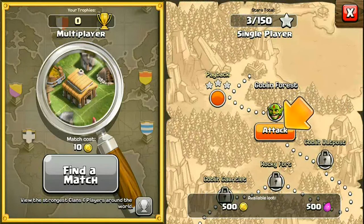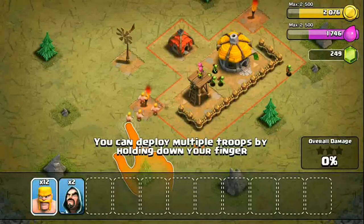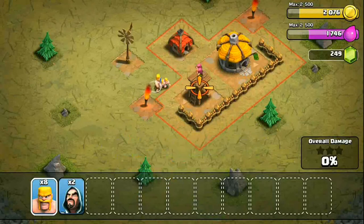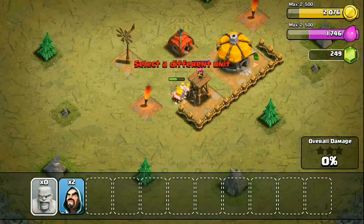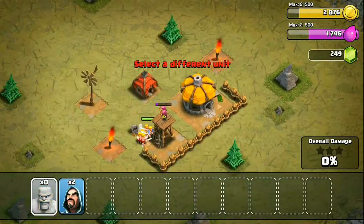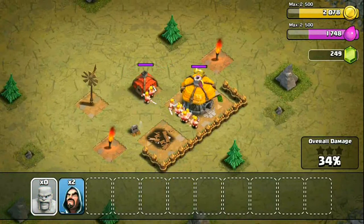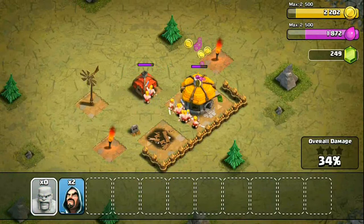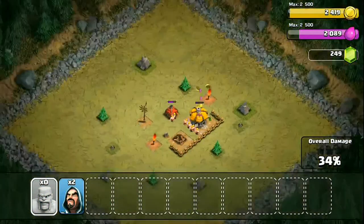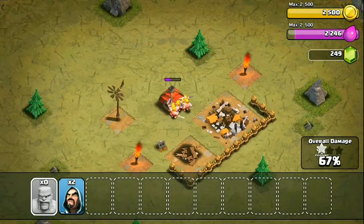This is the battle map, which has single player and multiplayer. Right now we can't do multiplayer because we're in tutorial mode. We're going to do a second attack on the goblins in single player. You just put a finger on the screen to deploy troops into the battleground. I'm still not going to use my wizards — saving them for later seems like a better option. We should get three stars here since we already cleared most of the defenses.